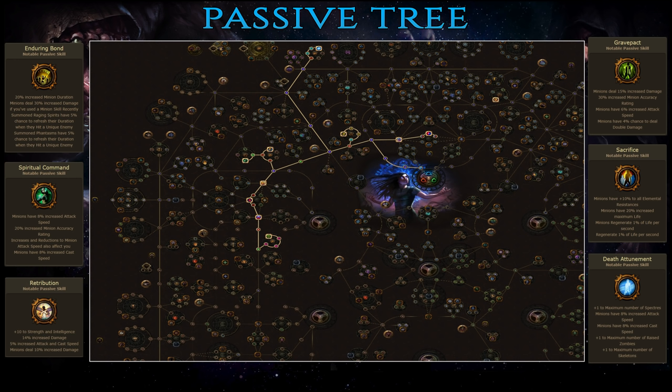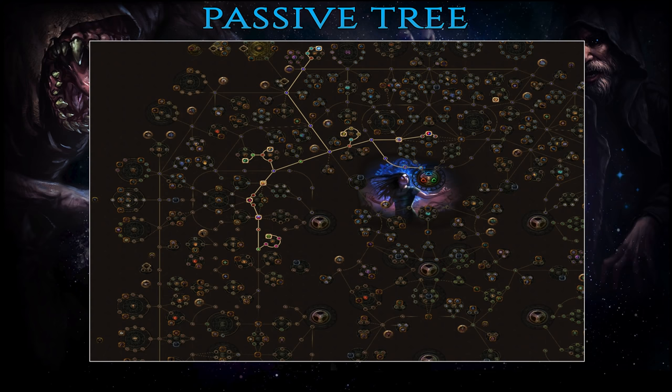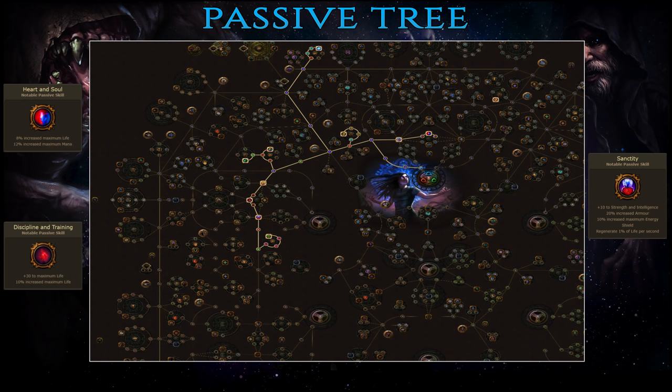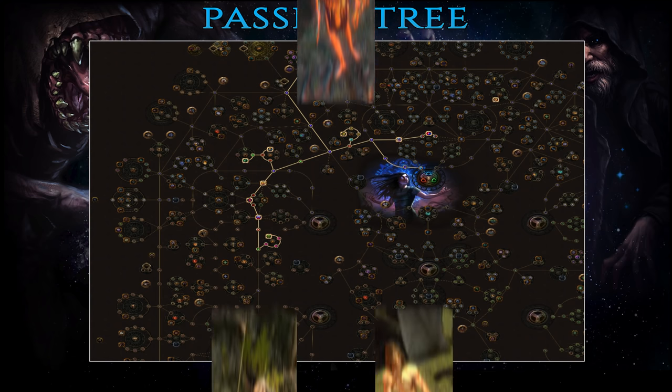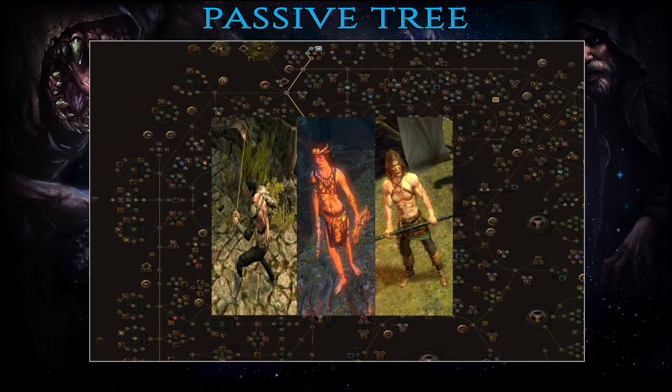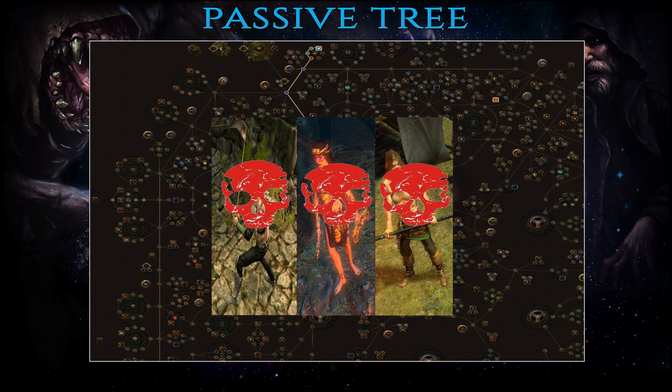Follow up with Sacrifice and Death Attunement for minion life, resistances, as well as increasing the maximum number of spectres you can summon. For yourself it's mostly defensive passives, as your own damage is irrelevant as a summoner. As such you pile up a whole bunch of life and armor with Hearth and Soul, Discipline and Training, and Sanctity. Don't forget that Act 2 brings with it the Deal with the Bandits quest, and for this build you need to kill them all — the bonuses they provide are pretty much useless for summoners, so the two passive points are clearly the way to go.